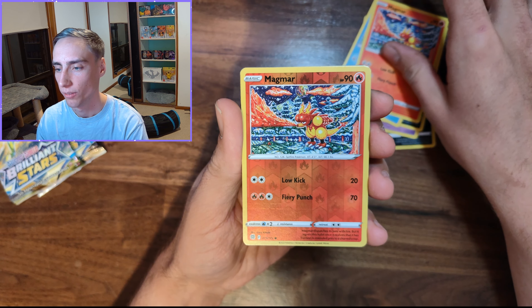We are down to our last pack of Brilliant Stars — got the Charizard artwork on here. Can we get the Charizard? Can we get something? We have a Gible, Turtwig, Trapinch, Piplup, Shroomish, Kirlia Reverse — and we have got something! We have got a Whimsicott V Full Art. We did get something. We got one Full Art and one Trainer Gallery overall.